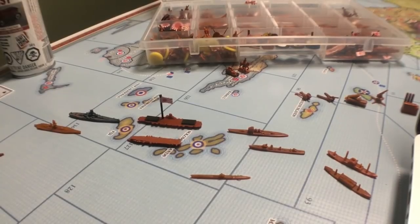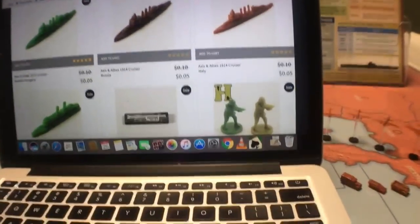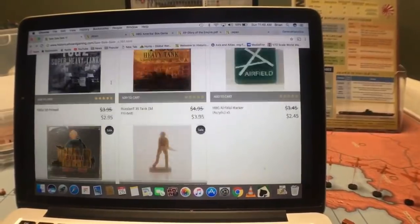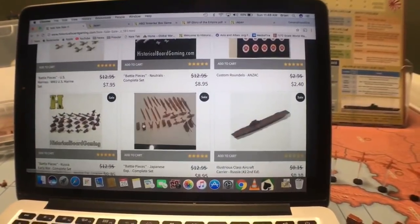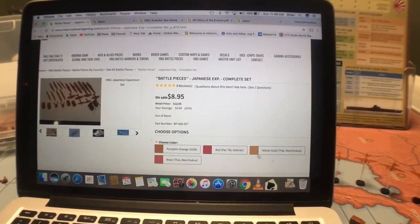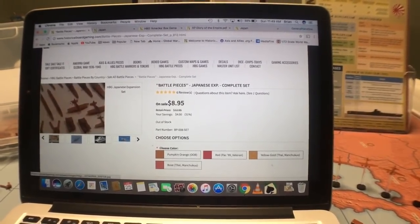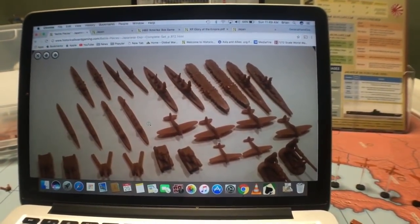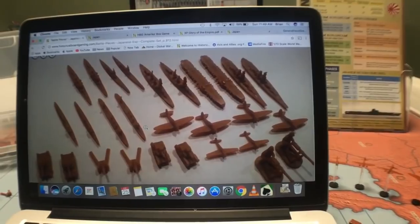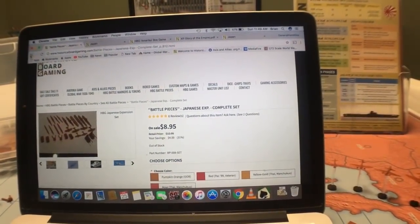Let's go to where we've been going all along — the sale bin. So we're looking for the Japanese. The problem is here's the Japanese complete set and it is sold out, out of stock. All the colors are sold out, and I've been looking for a long time. I don't know that you're going to be able to get any of these Japanese pieces. You can send them requests and ask that they restock them. I didn't need to because I had the America game and had a ton of pieces.